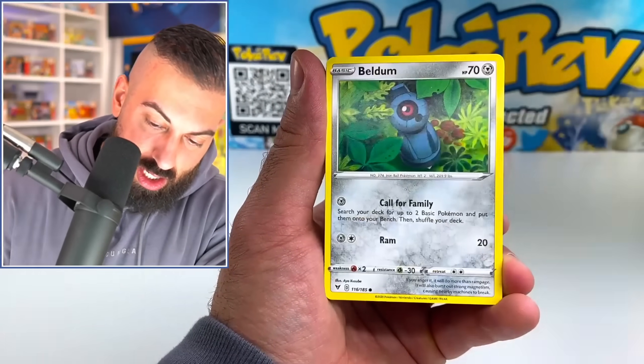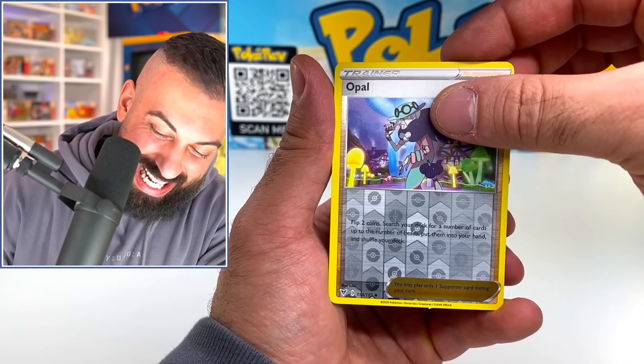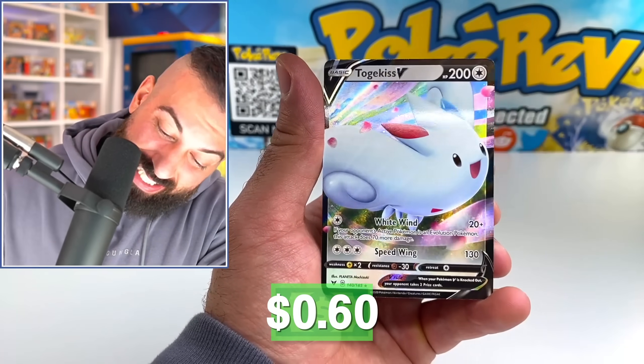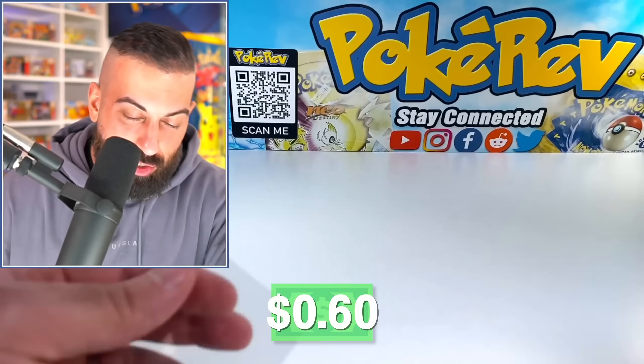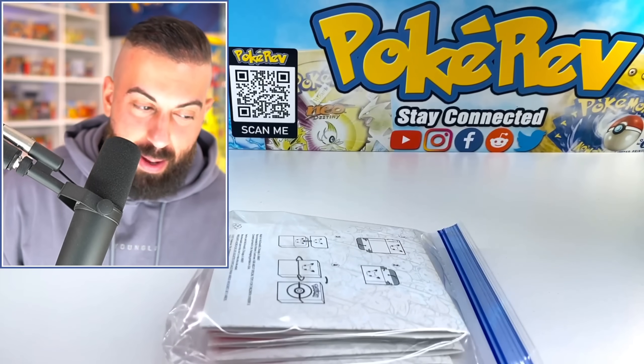Mitang, come on, Beldum, I want to see something cool. Oh lady, that's not that cool. That's kind of cool — Choke his V. Alright, our second pull of the day, pretty much our second V card. Anyway, we got somebody's lunch baggie.